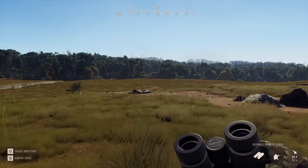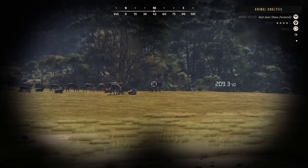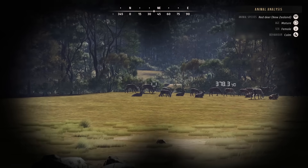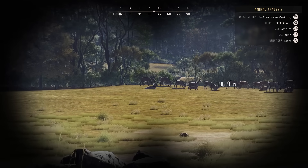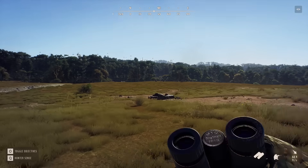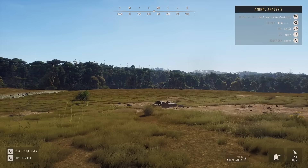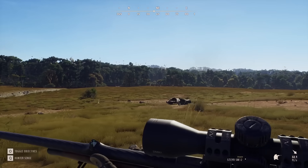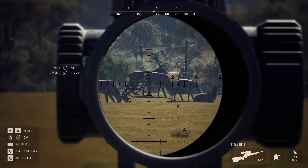Our first order of business is these Red Deer. This is the herd that has the 3 4-star Matures, and I talked about it in the last video. Best case scenario, all these things make 5-star. However, taking out 3 stags with really high genetic potential will tank the overall average and therefore hurt the future respawns. So ideally, we can take out some of the ones with weak genetics first and help out the respawns.